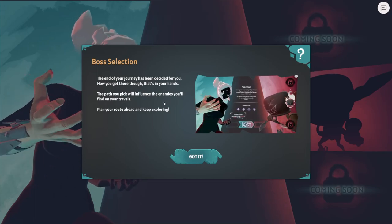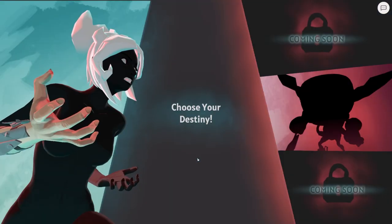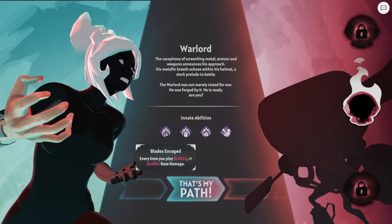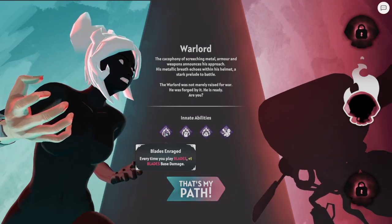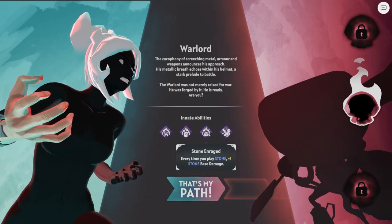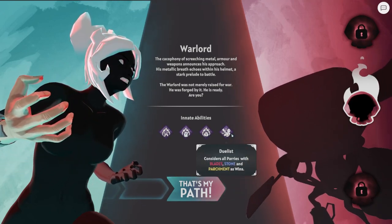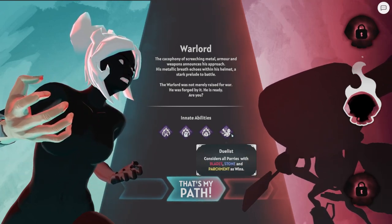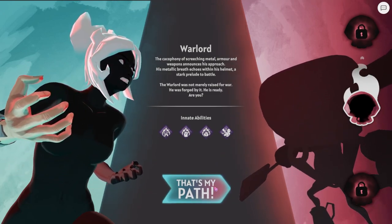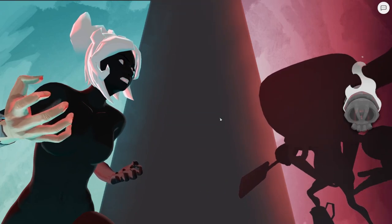Boss selection - at the end of your turn you can choose which boss you'll fight. Okay, we can fight the Warlord - every time you play blades, plus one to blades damage. Every time you play parchment it basically considers all parries as wins. Wow that sucks - this guy's very strong but let's fight him.